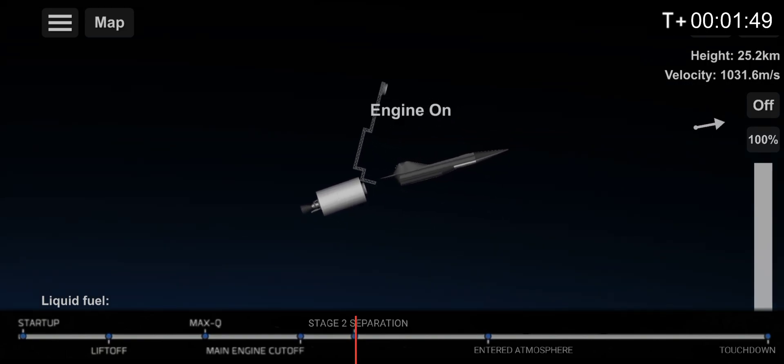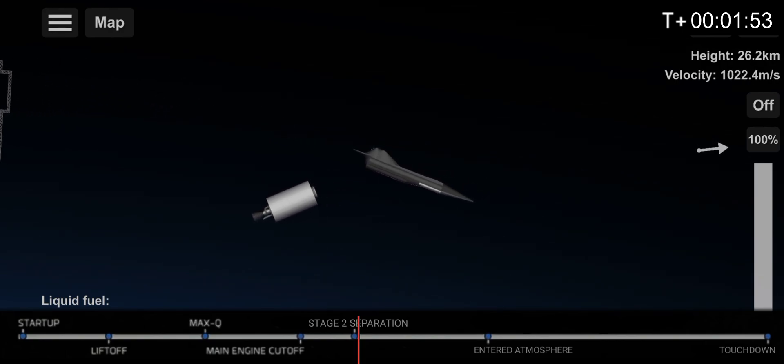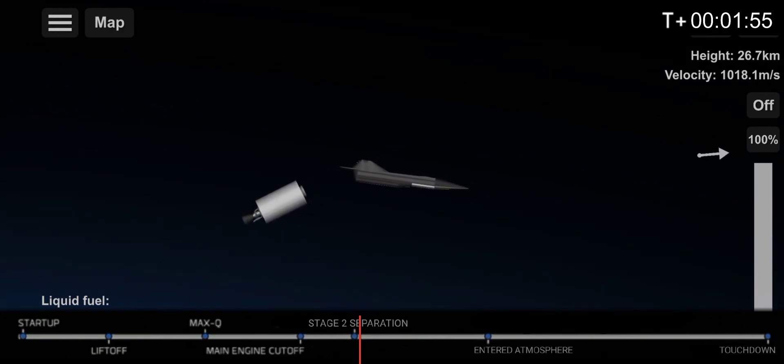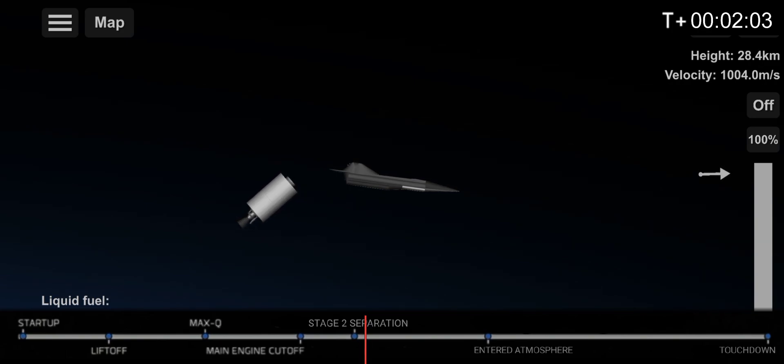Stage 2 separation confirmed. As you can see, Space Darkstar has successfully done stage 2 separation. Space Darkstar uses a powerful and efficient ion engine. Space Darkstar's mass is around 16 tons — quite light.